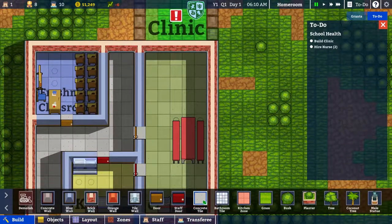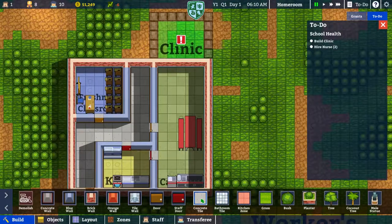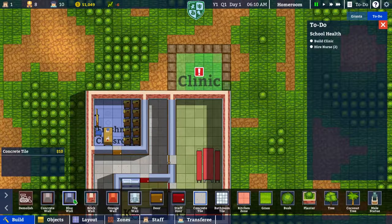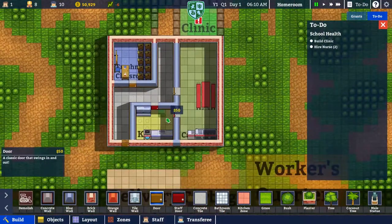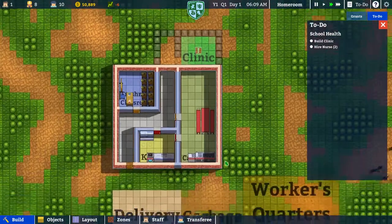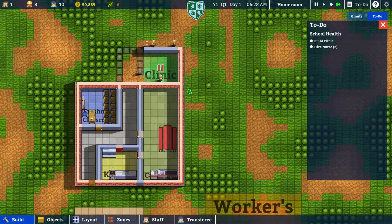We're going to want to put in some flooring - concrete tile. We don't have a bathroom either, probably should get a bathroom. Concrete tile goes in there, then we put in these indoor walls and a door for now. We'll put the clinic door right there - that'll be fine. We are losing money but not much, and we still have a decent amount in the bank so we're going to be okay.